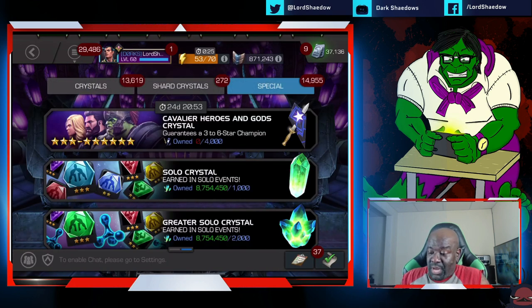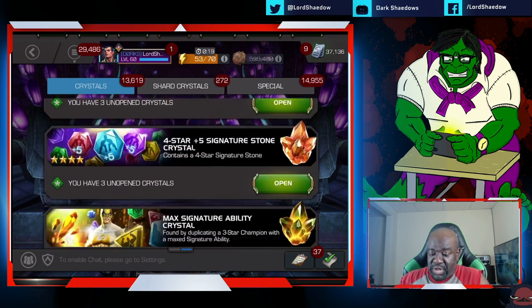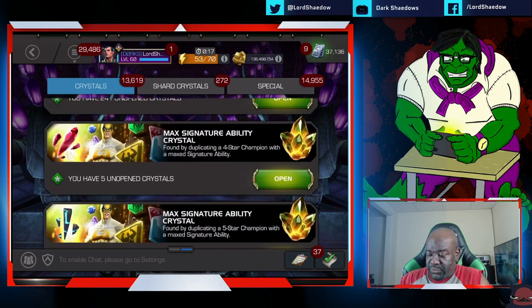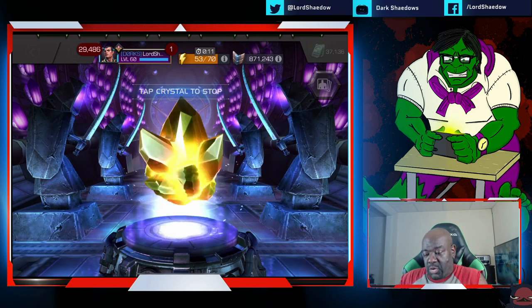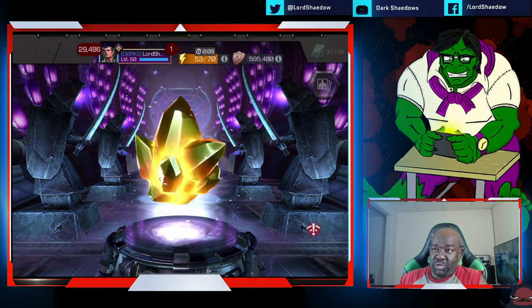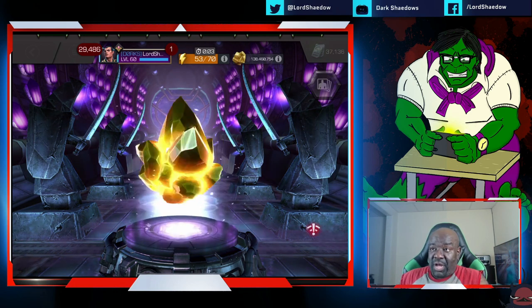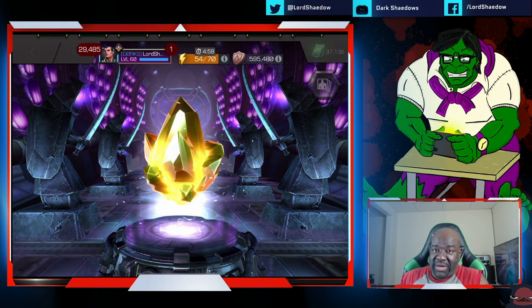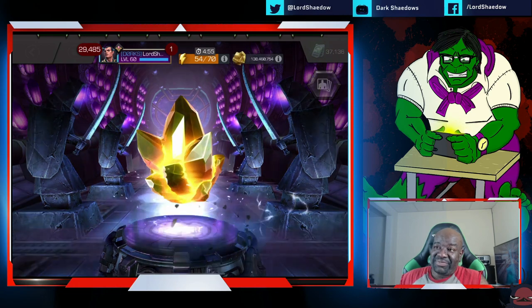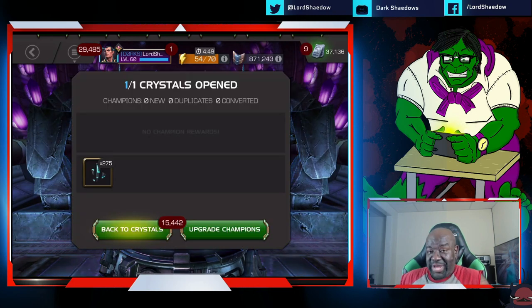Alright, let's go ahead and open up that max signature ability crystal we got. Most likely we will get shards, but I like shards. We could also get an awakening gem — that wouldn't be too bad — or we can get a new champion. What do we got? Shards — that's the most common. I'll take that all day every day.